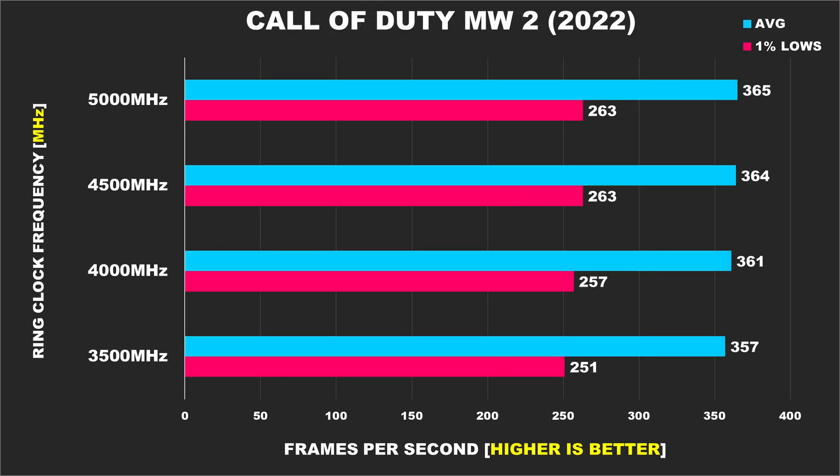Call of Duty Modern Warfare 2 2022 was a game I expected to show some performance improvements, but as you can see, between the stock config at 4500MHz and our 5000MHz overclock, performance is basically identical. The drop-off when running the ring at 3500MHz wasn't as severe either.